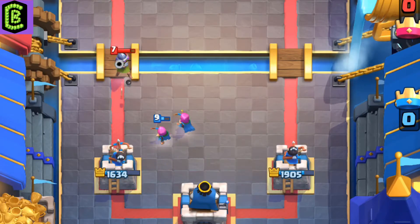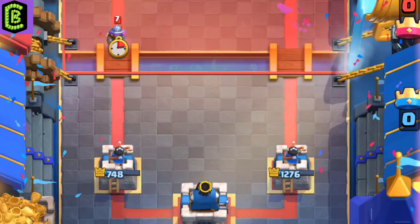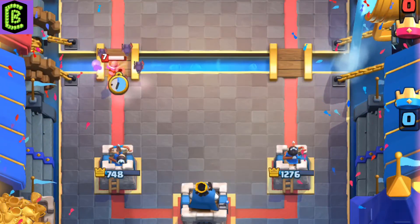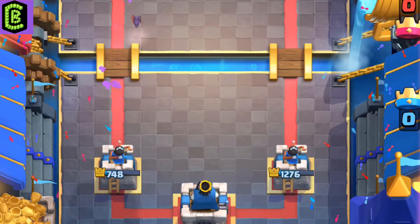The Musketeer can be used to destroy the Lava Hound and then clean up the pups. It also absolutely wrecks the Balloon. However, any mini tank or swarm unit will basically counter the Musketeer, since it does not do splash damage.